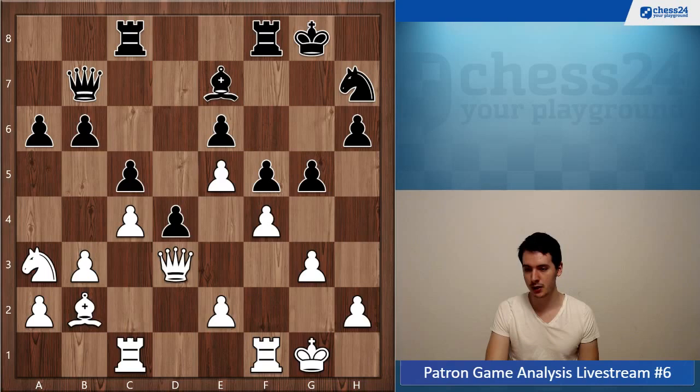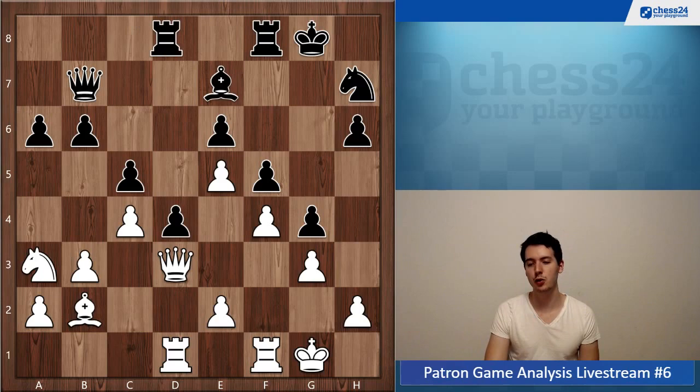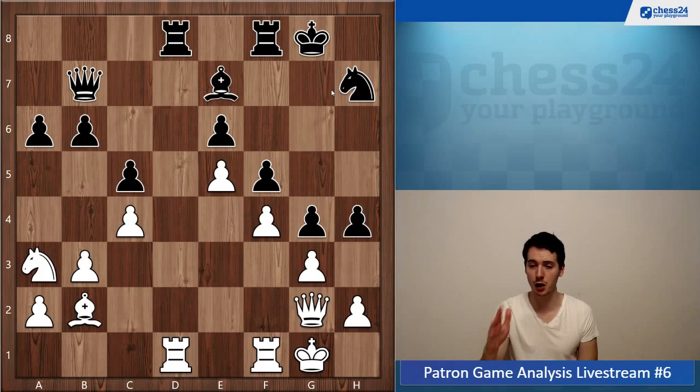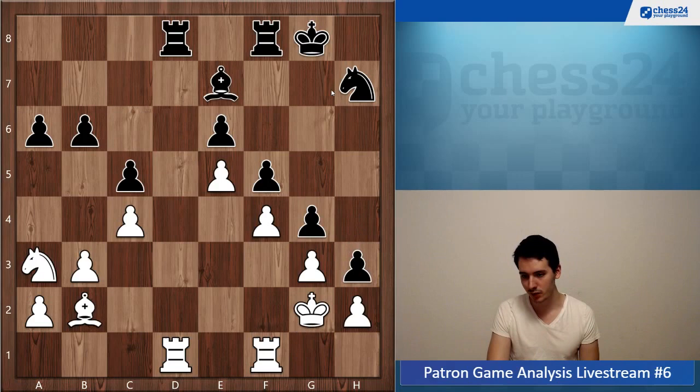So knight a3, d4, takes-takes, queen d3, g4 — you're doing everything fine. Rook to d1 then e3 — that's the way to go, you just don't have an advantage anymore. Your bishop is biting on the pawn on e5, but the black pieces aren't any better. So it's fine. Now you trade everything — very smart. Queen g2 — the black queen was well placed on the long diagonal, so it's good to trade it off.